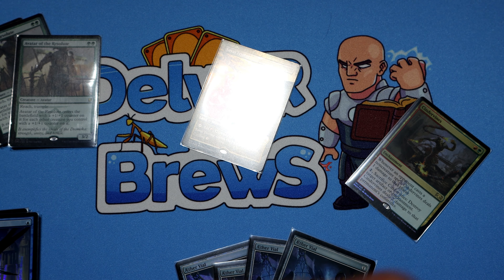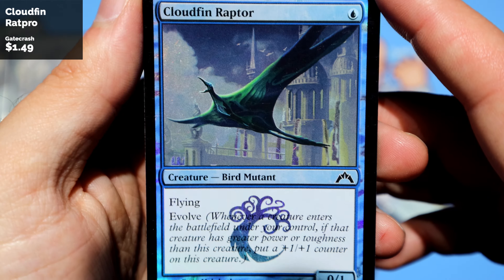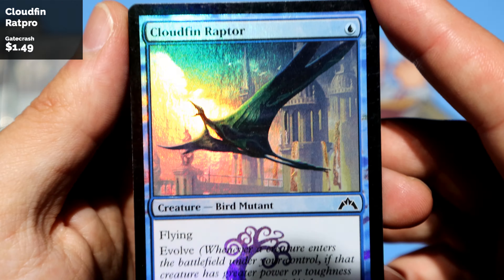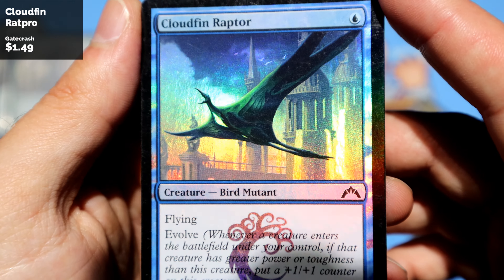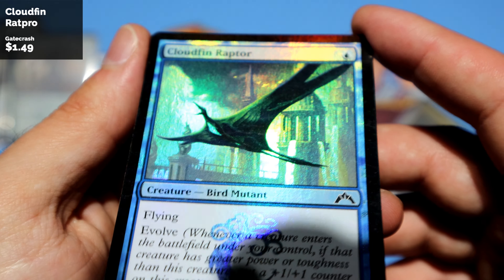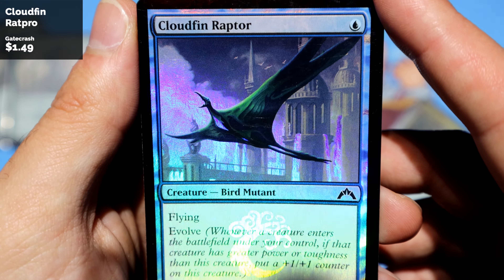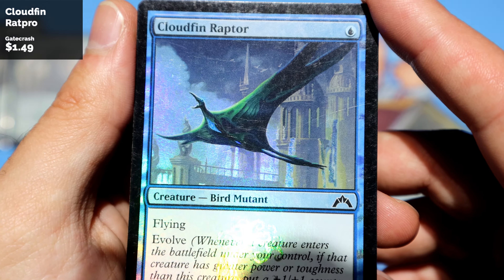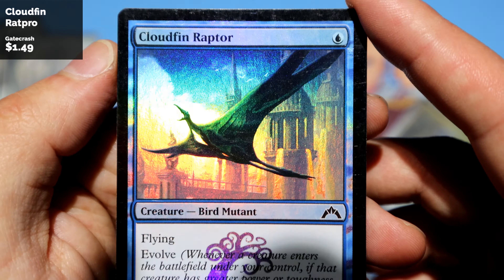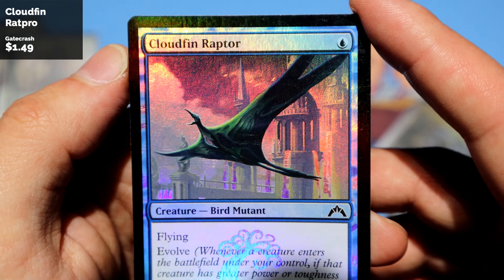Next, Cloudfin Raptor — another card that for some reason was tricky to get in foil, but I got it. Very nice blue foiling, of course some purple in there as well. Nice selective foiling — most of the Cloudfin Raptor is not foil, which is always nice. I'm really a fan of foils that have selective foiling; even the towers here are not fully foiled, which is really cool.